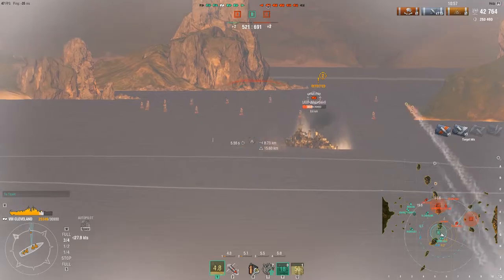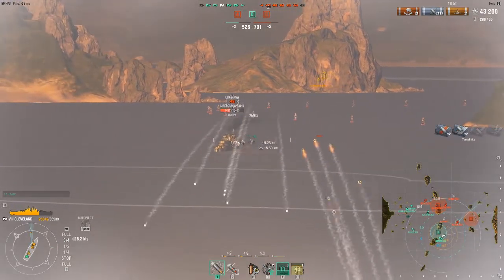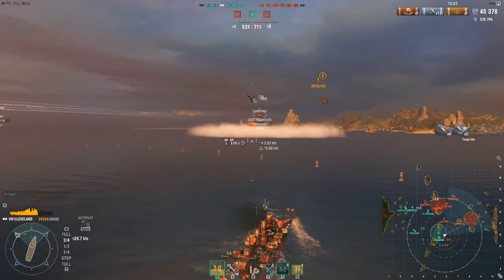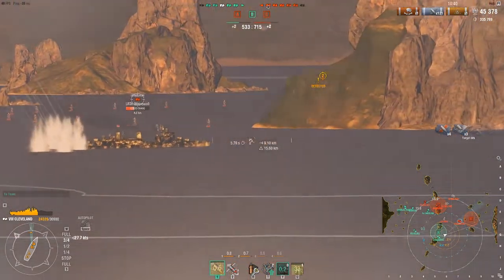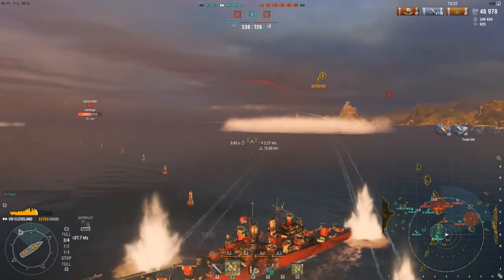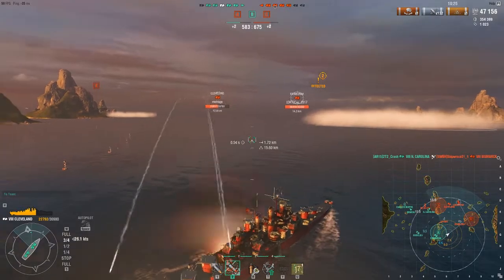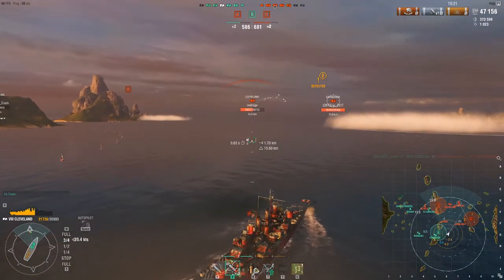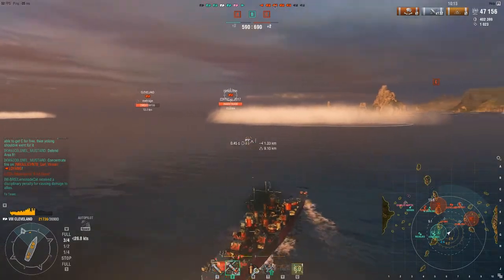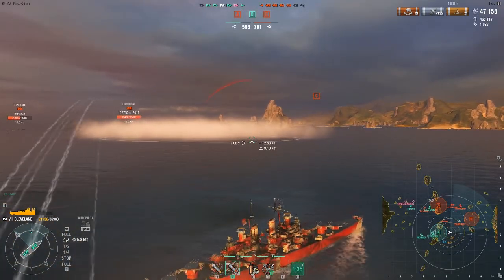This seemed like the best time to radar — I'm detected, he isn't, and he's the guy I want to focus on. Of course our Edinburgh is shooting at the Cleveland rather than the enemy Edinburgh. I knew those torps were coming — anytime an Edinburgh gives you broadside, just assume torps. I chunk some shots on that Cleveland to make sure he knows I'm aware of him so he may not join this fight. At this point I've got three ships in front of me and the Edinburgh is running away, having completely abandoned me against three or possibly four ships.